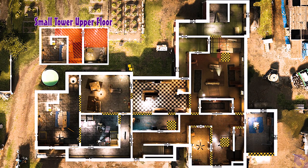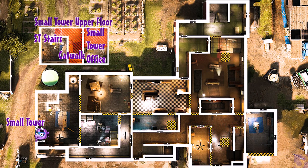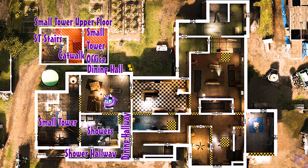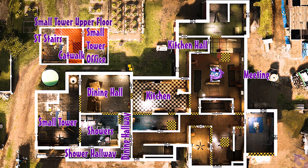Let's go over the callouts again for memorization. In small tower office: desk, window. Small tower catwalk, upper window, small tower stairs. Small tower ground floor: window, door, center, generator, welding, shower breach, dining breach. Showers hallway, dining hallway. Inside showers: shower on, shower off, center or lockers. In dining hall: couch or TV, table, flipped table. In the kitchen: stove, fridge, back kitchen, kitchen hall. In meeting: stage, center, shelf, breach, table, and sandbags.